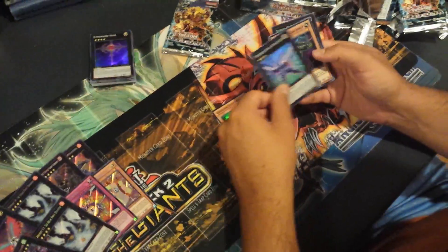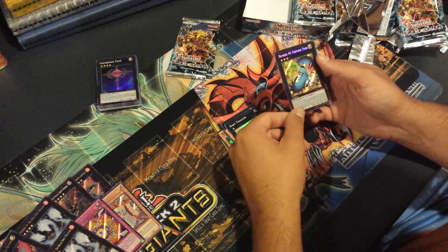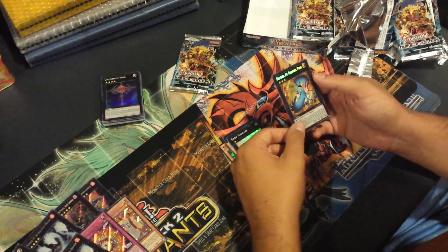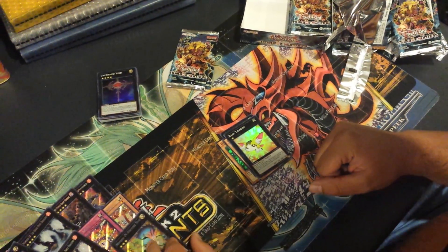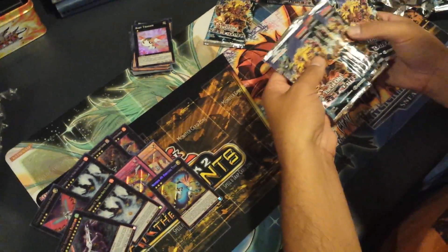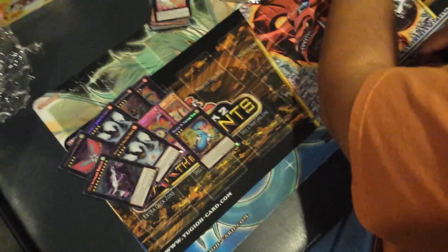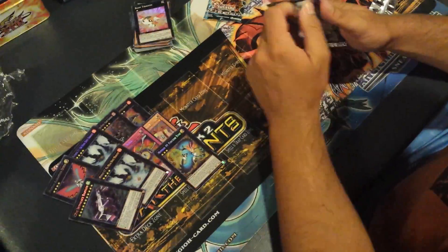Gash, Dust Lord, Mech Equip Engineer, Gear Grinder, Number 49 Fortune Tune — two level 3 monsters. So we have 9 packs done, that's pack number 9, so 10, 11, 12. Did I get gypped a pack? No — Ryan has my Secret Rare. That's right. Alright, that's why I was like, what the hell?